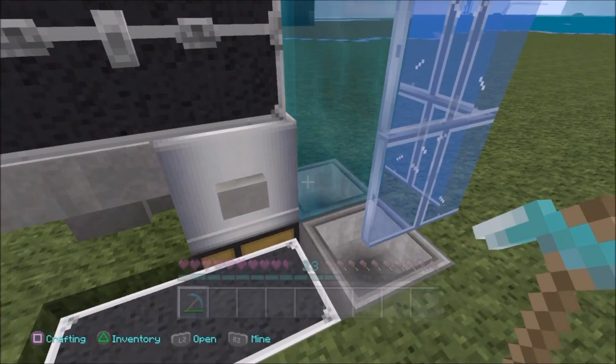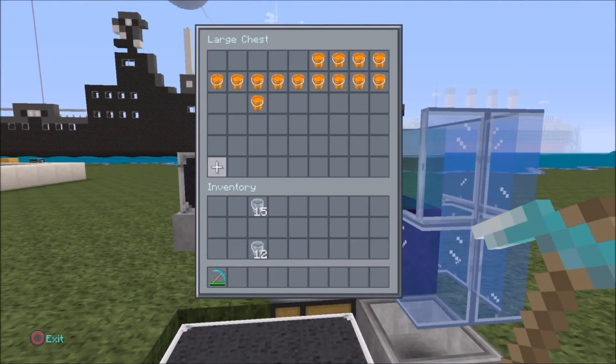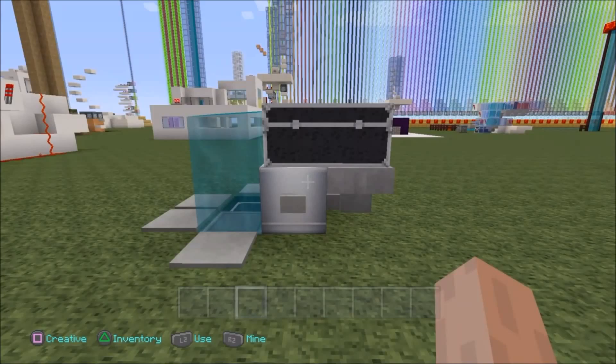So when you break the Obsidian, it goes straight into the hopper into the chest. And when you want to fill it up with fuel, you just fill up the top chest here with lava buckets for days. Very, very, very slim design, very simple.